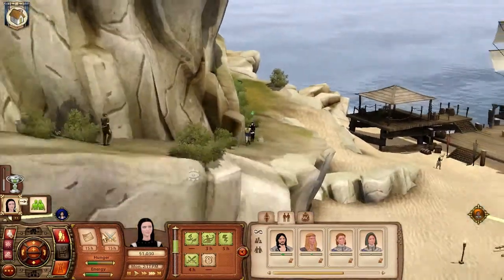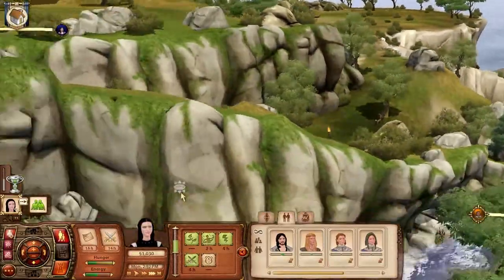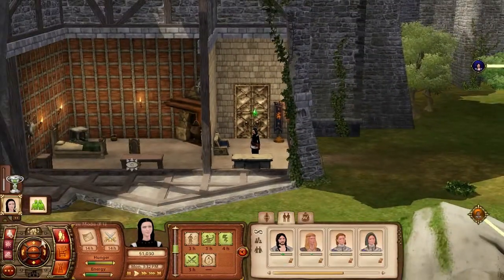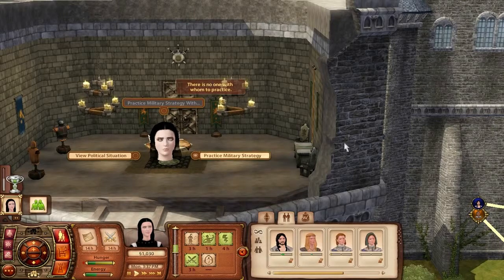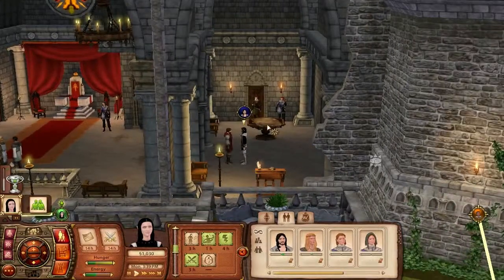I'm gonna send her home and do these things. Threaten merchant? Why would I do that. We want to practice military strategy. There's no one to practice with - let's go over here and see. We can probably do it there.